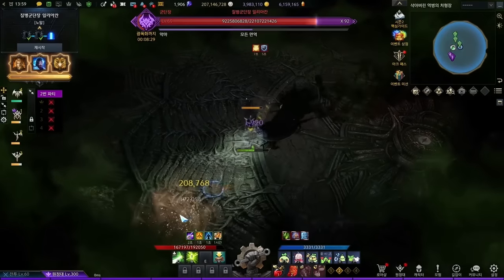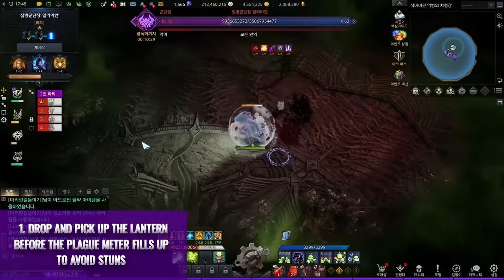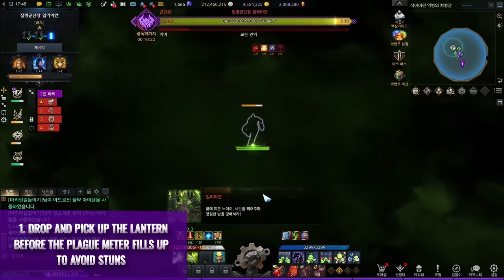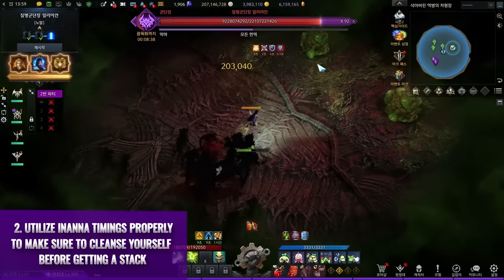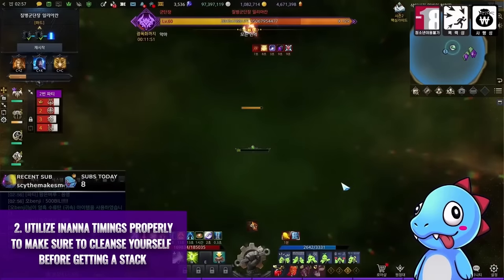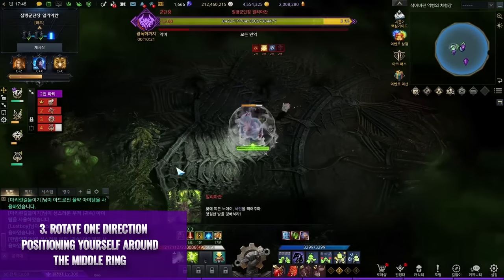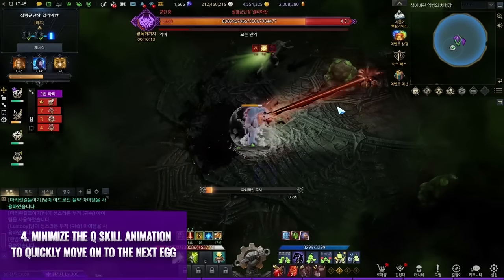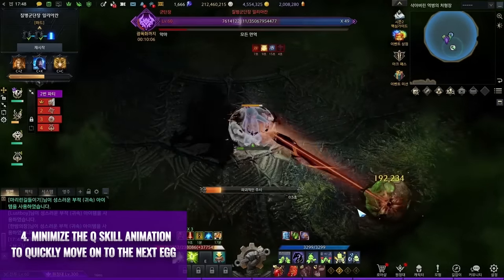It is absolutely possible to keep the whole field clean throughout the fight. For potential Lantern God players: while picking up or dropping the lantern, you become invincible. Drop and re-pick the lantern intentionally before the plague meter fills to avoid stuns. You can still control your character during the brief blind period — delete eggs if you remember where they were. Your limit is around 3 to 4 plague stacks since the 5th is a guaranteed death. Utilize Ananda timings to cleanse before getting a stack. Rotate in one direction, positioning yourself around the middle ring to see all possible plague egg spawns. Minimize the Q skill animation to quickly move to the next egg — moving in a steady path with fast clean attempts is enough to keep the whole map clean.